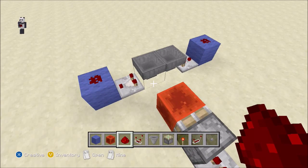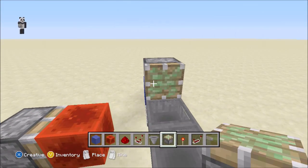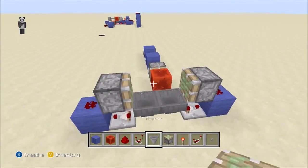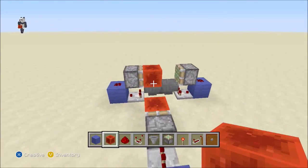Once you have that done, you're going to put the distance facing sideways like that, then go on each side and put a redstone block above that. You should be able to see it so far right now.